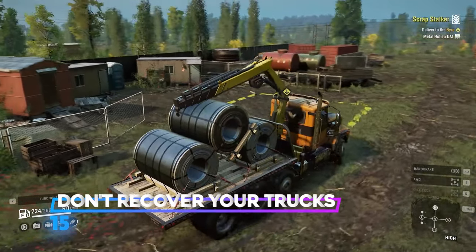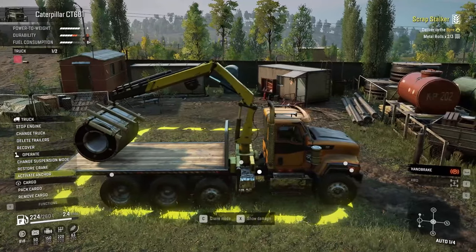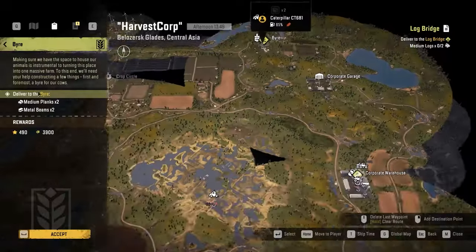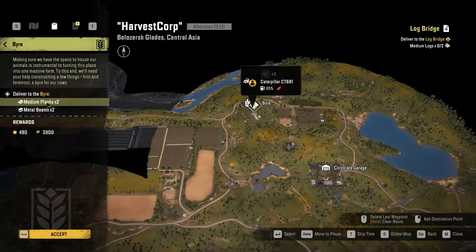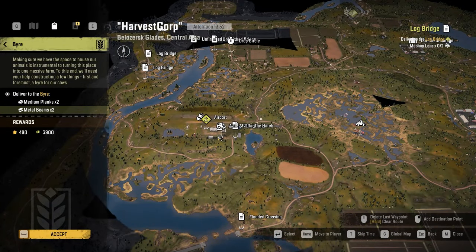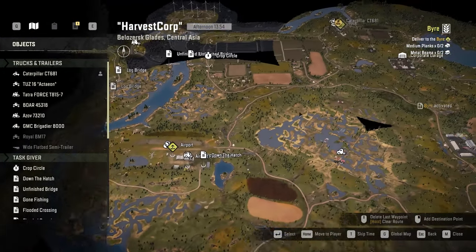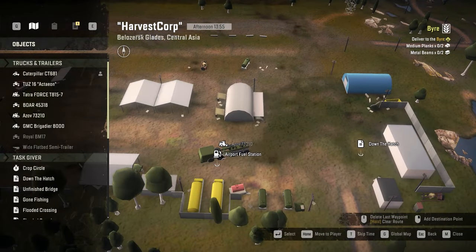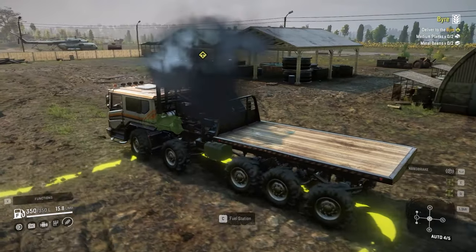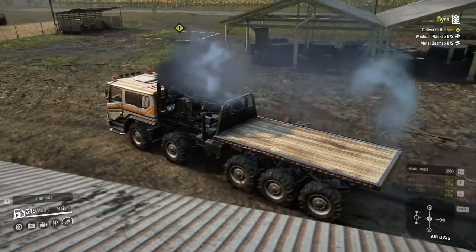After you finish a contract at the beginning of the game you might have to recover your trucks because you don't have enough trucks to leave around the map. But after playing in two or three regions you probably have enough. I finished a contract and there's another contract requiring me to pick up something from the airport, but I already have a truck there because I didn't recover it. So I just need to get into that truck, pick up the cargo, and deliver it.